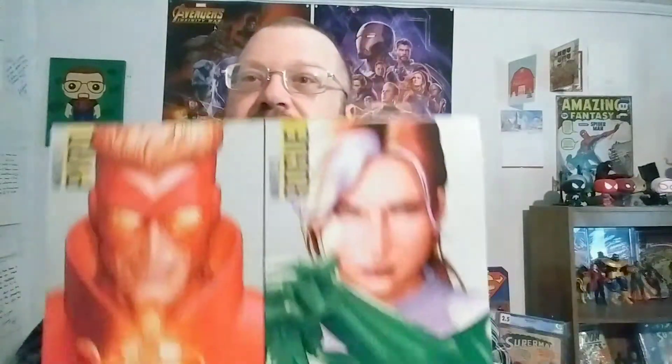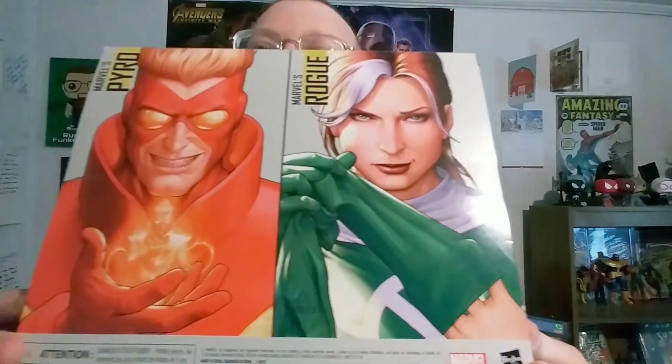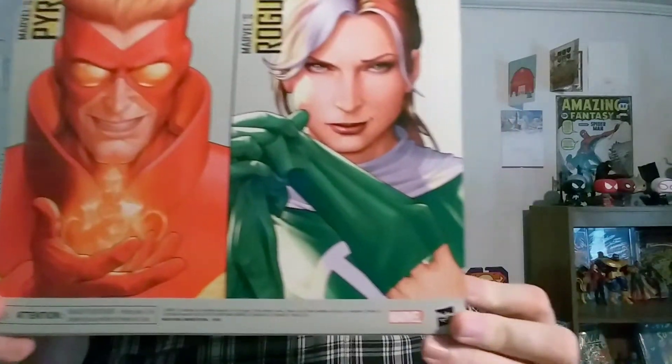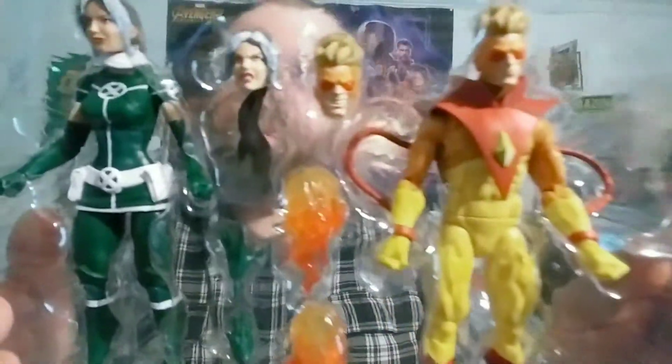Check out this awesome artwork on the back, and I finally have a Rogue to go with my Gambit figure. This is coming out of the box and going on display. As you can see, they come with alternate head sculpts — Pyro's got some fire effects, and there are a couple different hand sculpts for Rogue.